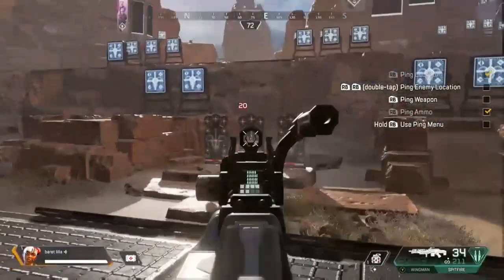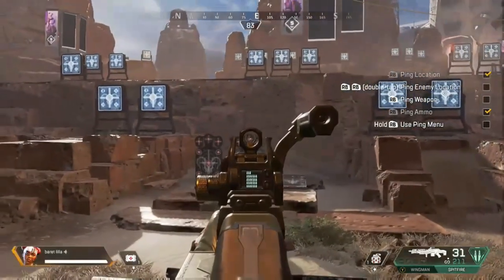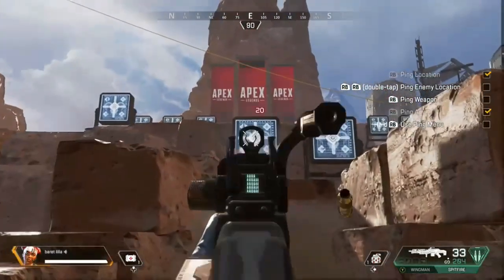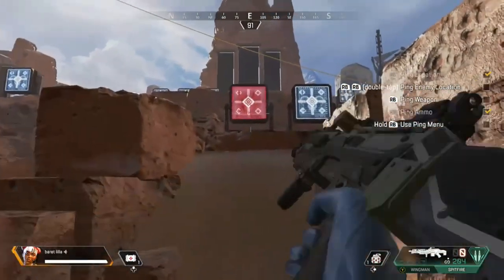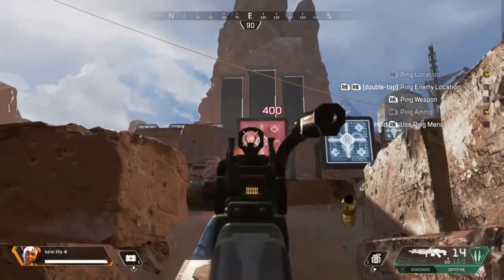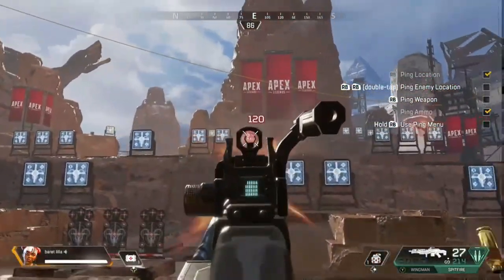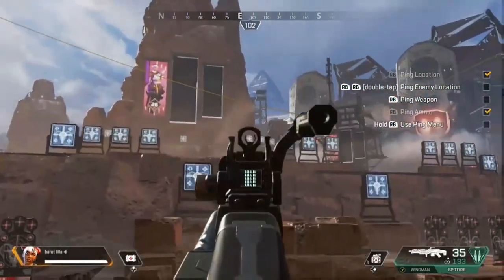Next up we're going to have the M600 Spitfire. Normal body shot damage is going to be 20, headshot damage is going to be 40, and a full magazine has 35 shots without any upgrades. If you hit with every single shot — only body shots — you're going to be hitting for 700 damage. The range for this weapon I'd say is close to mid. You can go for that longer distance, but you might have some issues staying on target depending on how well you keep your weapon accurate.